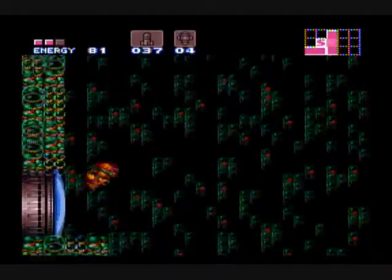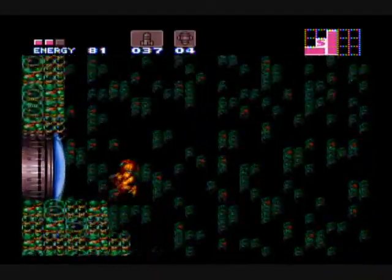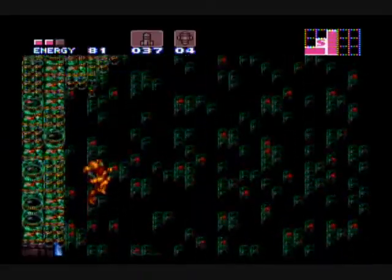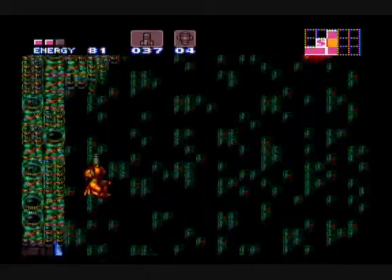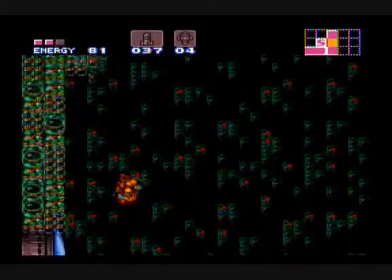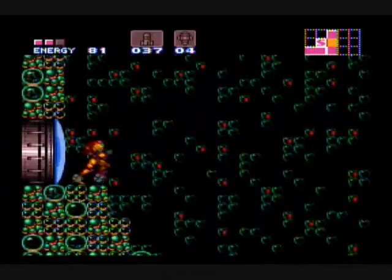So usually in this room — the bubble room — it's kind of like a main hub for Norfair. There's a lot of ways you can go in here, and it leads to a lot of different things. One of the ways you want to go is to this super missile door up here. But usually you need the grapple beam for some grapple points that are off screen. But I'm just gonna use wall jumps to get up there.